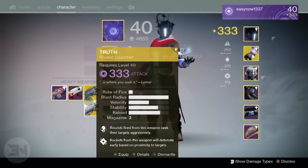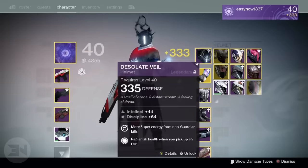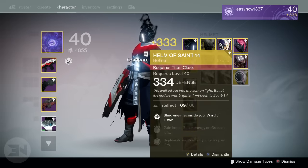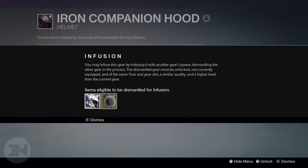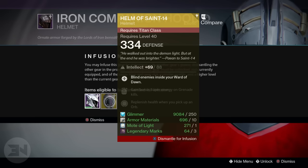They're all at 335, I hope. So the helmet first — it's 334, so I might just have to get it infused into something. I do like that Iron Banner helmet actually, so I will infuse that into there and get rid of it. If it was 335 I would have kept it for the Titan.